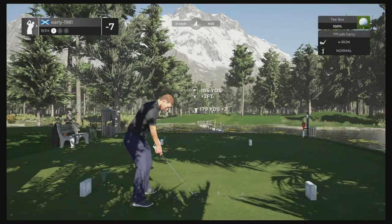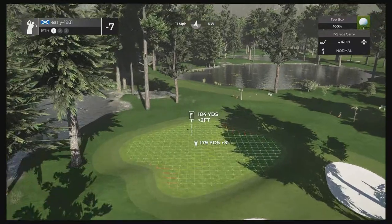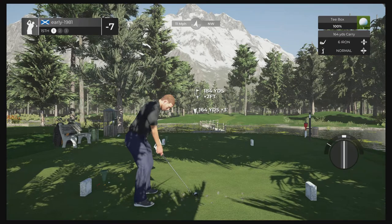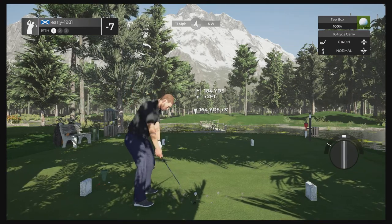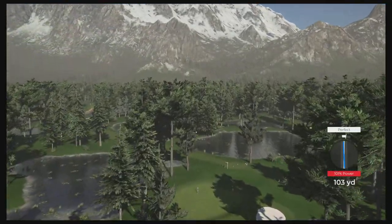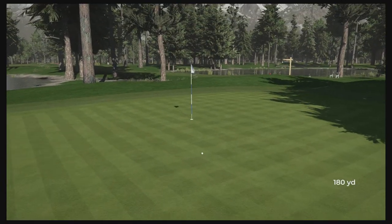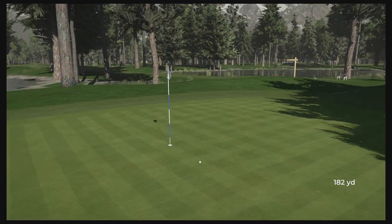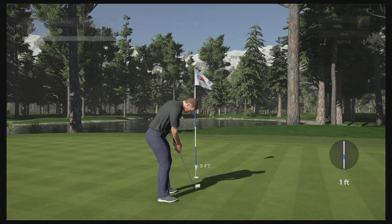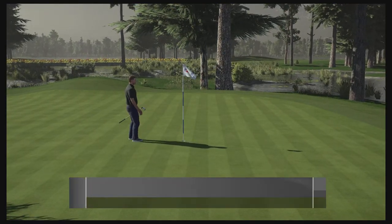Hole number 15, par three — 184 yards. I do like the variation in these par threes as well. Some of them are target golf with really tight greens and short distances, and now you've got this one which has got a larger green. Couldn't have hit this any better. That is a fantastic tee shot — and we are going to be rewarded with a tap-in birdie from four feet out, which we do convert. With that, we move to eight under par.